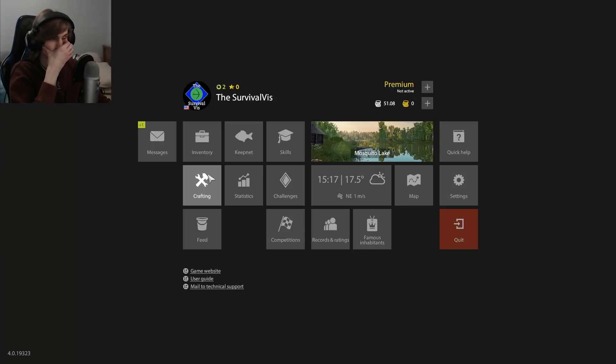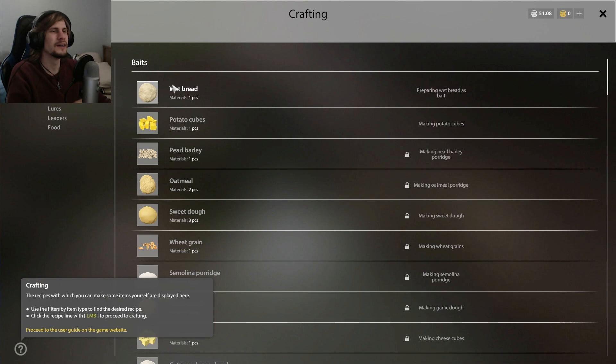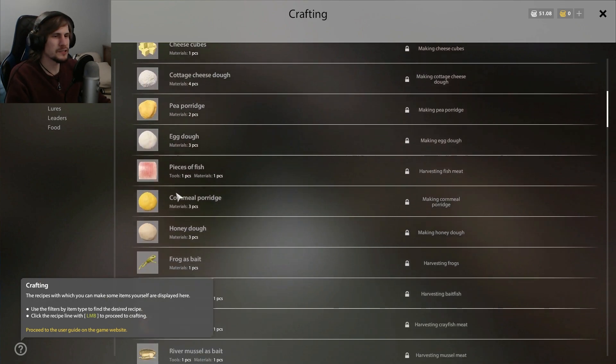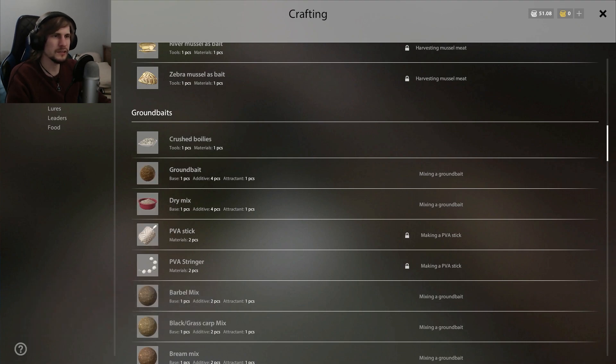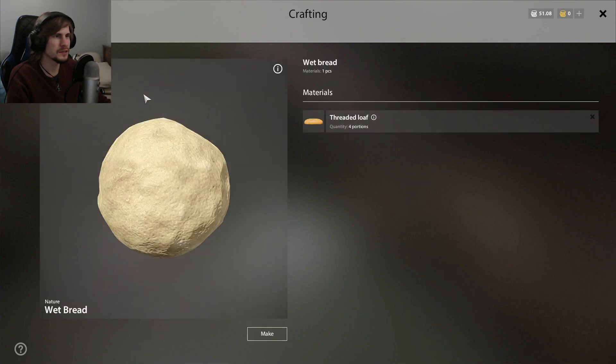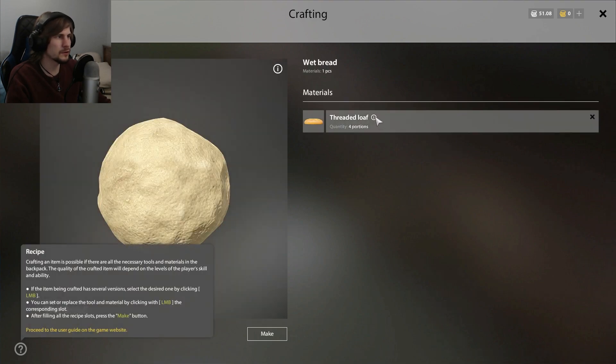If I go to escape and into crafting, you can see all the different baits you might be able to put together and make — like ground baits. Recipes you can make yourself are displayed here. You've got just regular baits that just need a threaded loaf. Recipe crafting is possible if there are all necessary tools and materials in the backpack. The quality of the crafted item will depend on player skill level and ability.